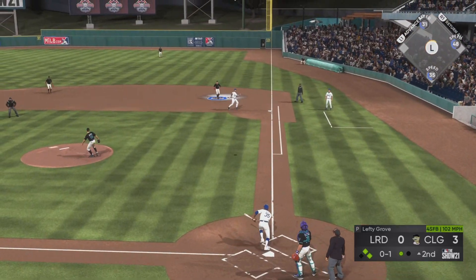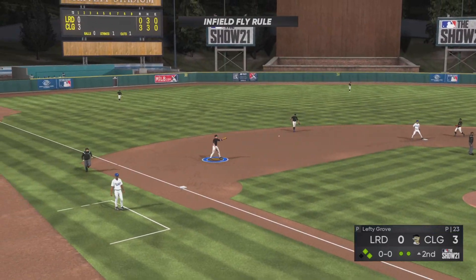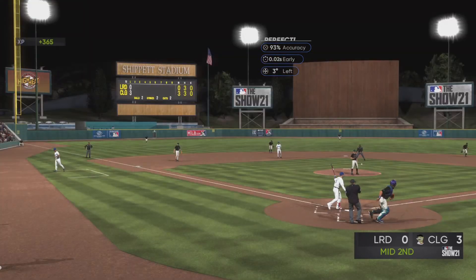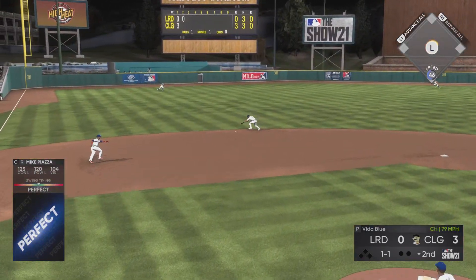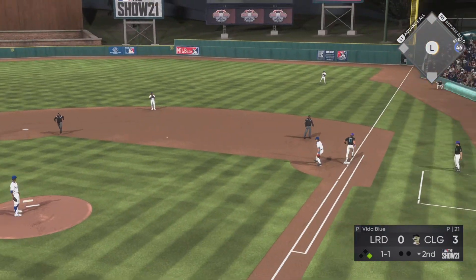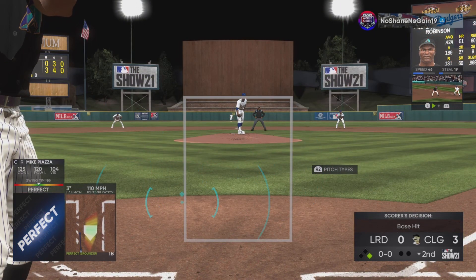Facing Vida Blue, I thought he was going to bunt so I went with the fastball up and inside, and we get the pop-up — he doesn't move the runners over. Then we get a strikeout on another off-speed pitch low and inside and get out of the inning. Two innings in a row now, the opponent had base runners and an opportunity to tie the game, and we were able to pitch out of it — that is extremely helpful.